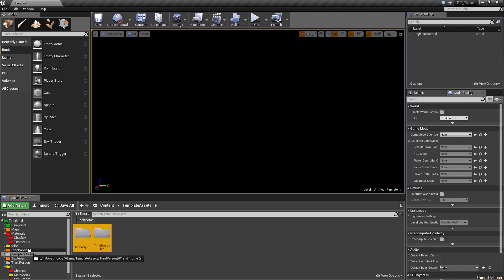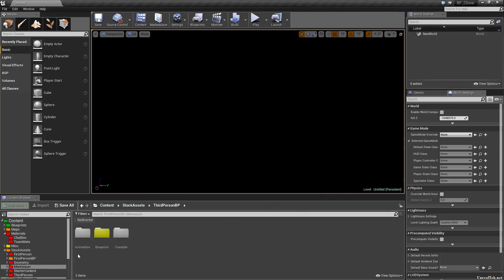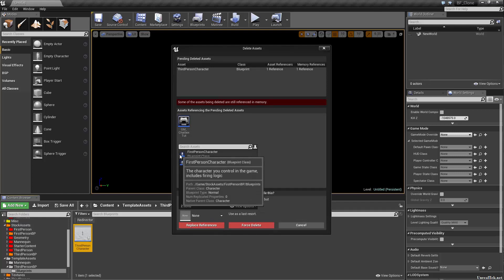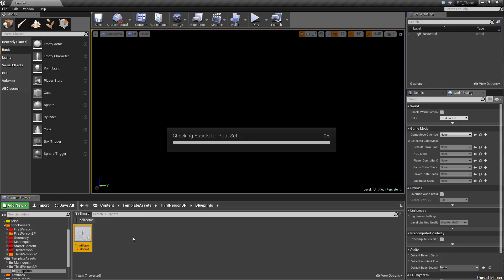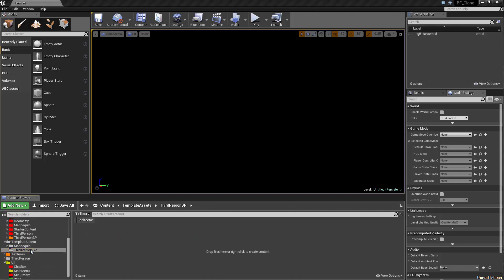Template assets comes from another project so we're going to throw it in stock assets and see what happens — probably going to give some errors. Yep, it probably moved what it could. What we're going to have to do is delete them and replace the references. I'm going to delete third person character and replace it with the proper third person character, which is under third person in stock assets. The chat box needs it, so we want to replace it with that reference. Let it do its thing, save the redirector, right click and fix up, then we can delete the blueprints folder and thus delete third person BP.